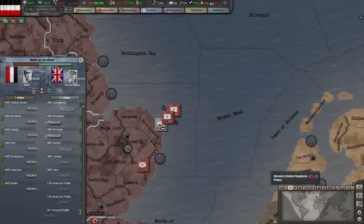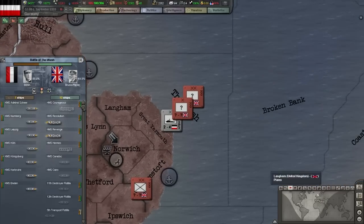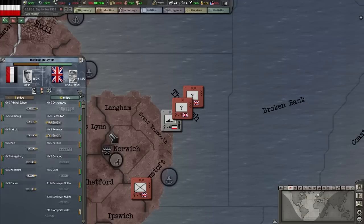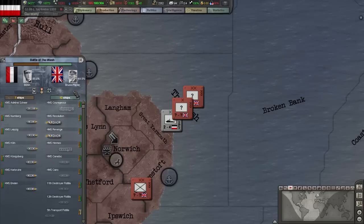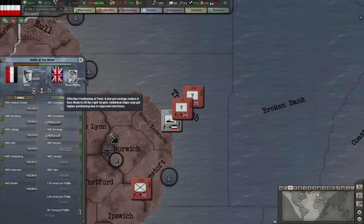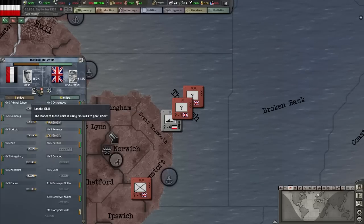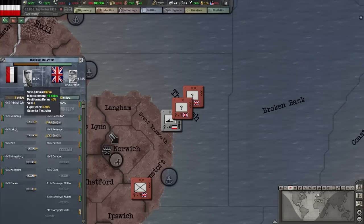So when two opposing fleets meet, they will enter fleet combat. Both fleets try to get into firing range to start attacking the enemy fleet. How fast they can do so depends on the average speed of the fleet. At the same time they are trying to get into good attack positions. The larger your fleet is, the bigger your positioning penalty is, which makes it harder to get good positions. If your positioning is bad, your ships will miss more often and can even hit friendly targets. A good leader can counteract this. As we can see our admiral has a 40% positioning bonus thanks to his skill level, and each skill level grants a 10% positioning bonus.